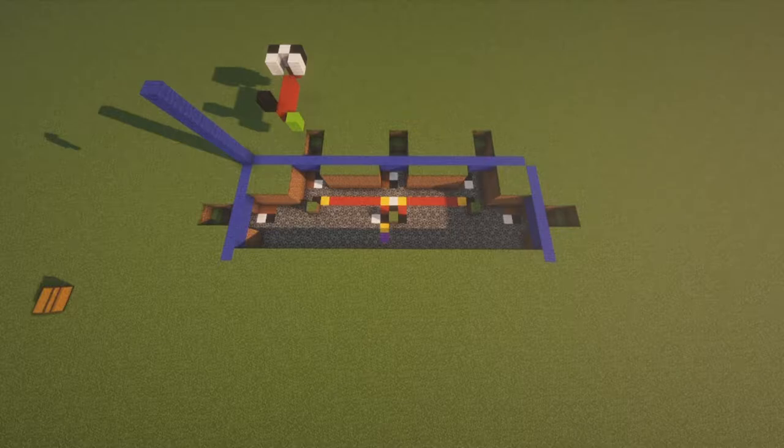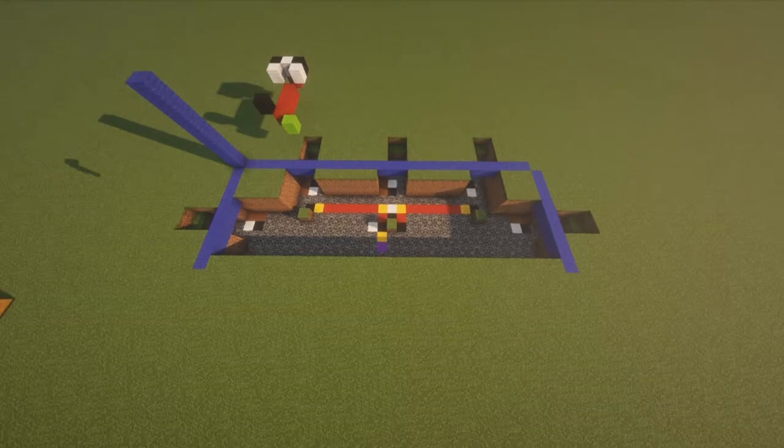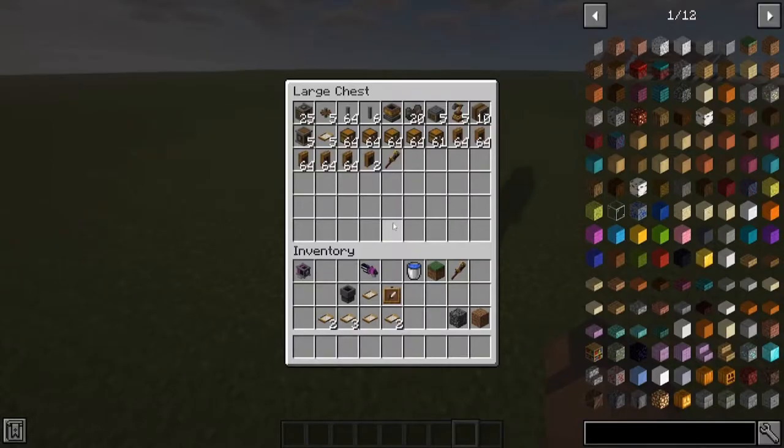The grass blocks are just building and helper blocks for the chests that are going to be on top. The white and black are belts or shaft placements for the belts. The yellows are gearboxes, the red is shafts, the browns are encased chain drives, and the lime green is the mechanical arm. The blue blocks are chests, and there are also some other things like the brass funnels. This is everything that you'll be needing in this video.